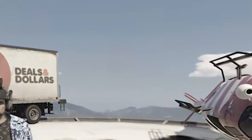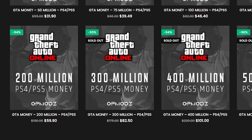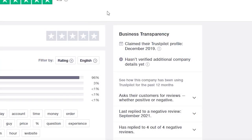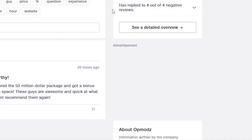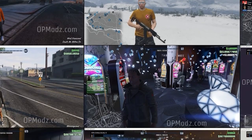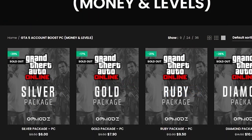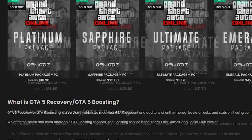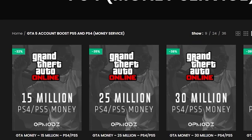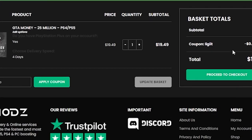Are you tired of being broke in GTA Online and just wish you had more money? Then OP Mods is the website for you. With boosted accounts, modded services, and high star reviews on Trustpilot, they provide proof of work so you don't have to worry about getting scammed. They do everything from PlayStation to Xbox to PC. That'll be linked in the description — use code Discount Legit for a 5% discount on all purchases.